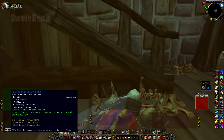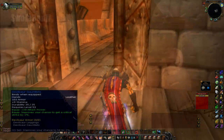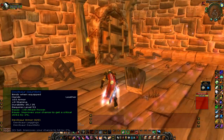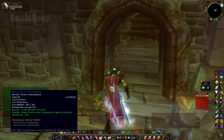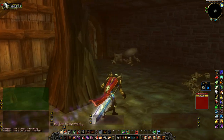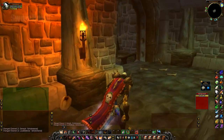Devilsaur Gauntlets are the next item. You aren't in the Dino Mafia — you aren't going to win a mob tag against entire guilds. Just save yourself the stress and trouble and buy them. I don't know why it takes eight whole dinosaurs to make two gloves, but they're worth the power spike, especially with the leggings. Don't settle without these — they're going to be abundant. Otherwise, go Cadaverous from Scholomance.